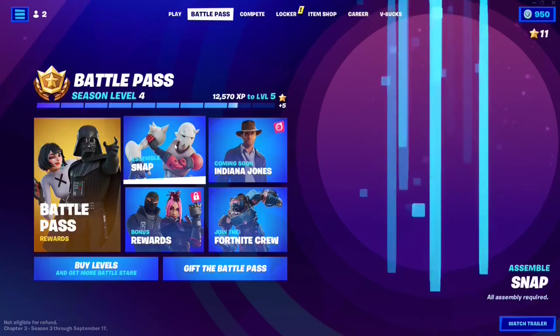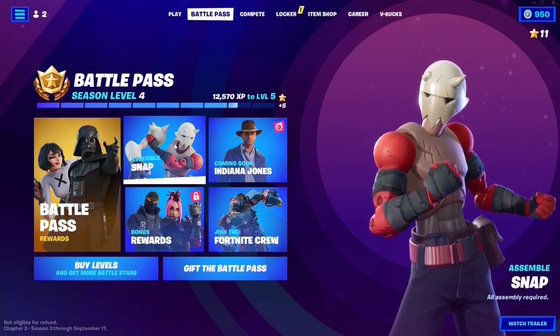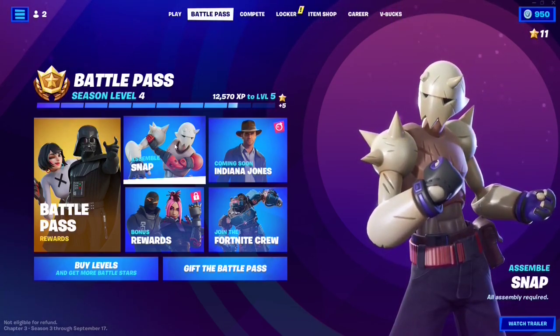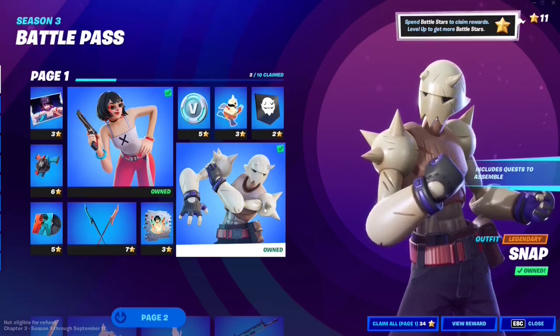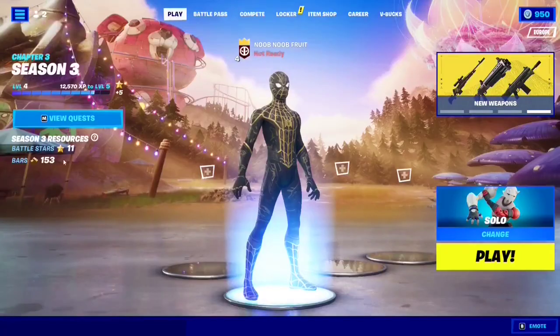Hello everybody, I'm NoobNobFruit and in this video I'm going to show you every single Tovar token that you're going to need to unlock every single customization for the new Snap skin, which is basically the customizable skin for this season. It's called Snap, and you can acquire it from the Battle Pass from Page 1. It costs 9 Battlestars, so just buy this, and that will unlock the quest log for you.